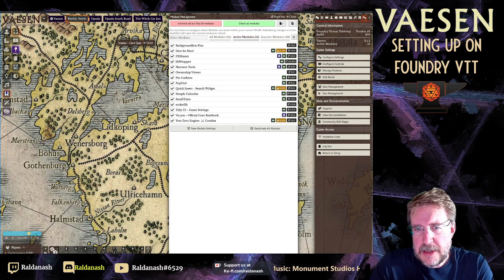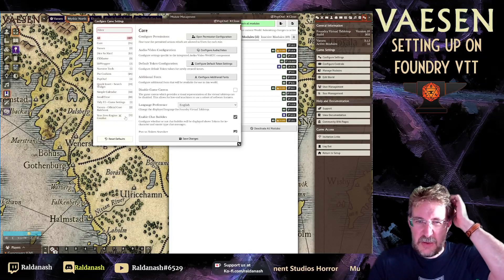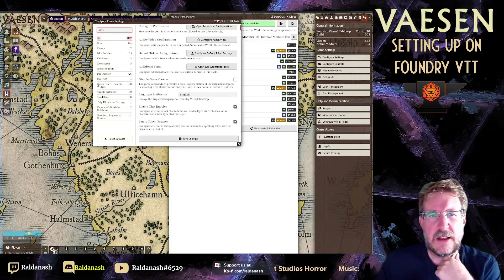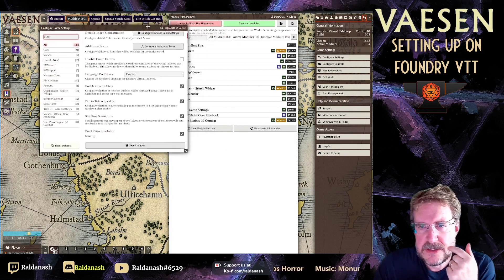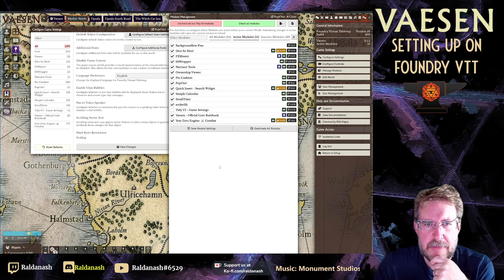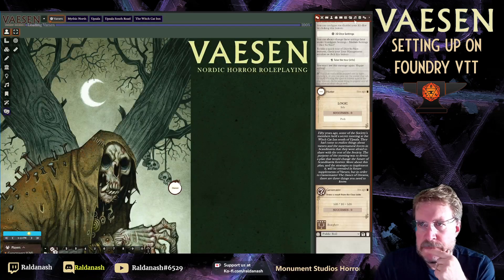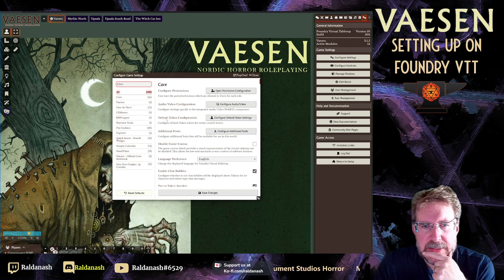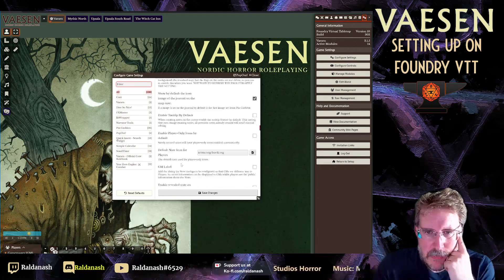Tokio Lib is just another enabling library. Tidy UI settings basically tidied up the Configure Settings panel — they used to be in one long list. But after disabling and reloading, it looks the same now, so I don't think it does anything meaningful anymore in the current version.